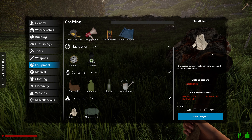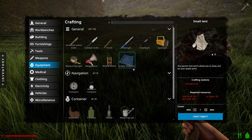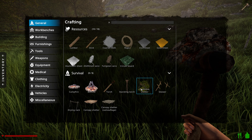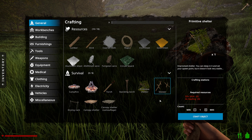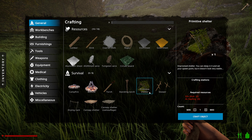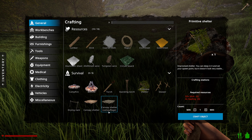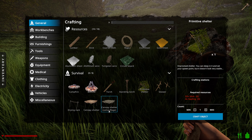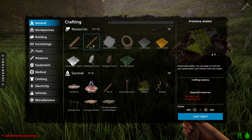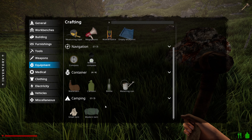So small tent needs 64 stick, 8 cloth, 1 rope. You used to be able to build a little shelter - and yes, there's a primitive shelter under general. So this is what we start with - we can sleep in this, we can save. There are also canopy shelters available. There's still a fair bit of the old stuff that used to be in the game as well.